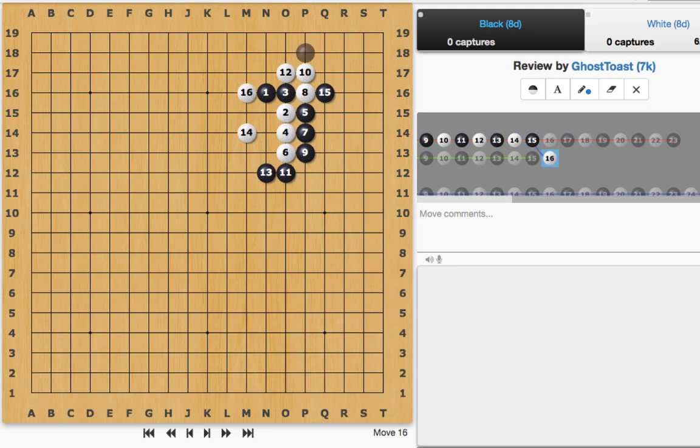This is the Nose Tesuji, and now these moves are going to fail. Black can't set up the Crane's Nest.